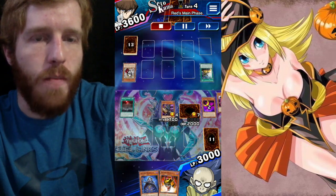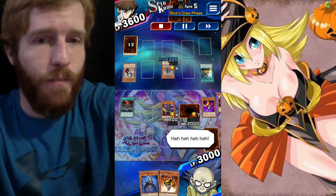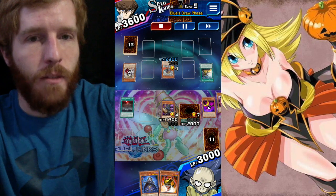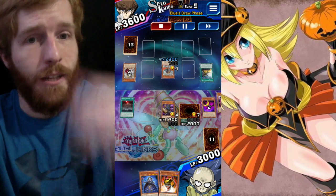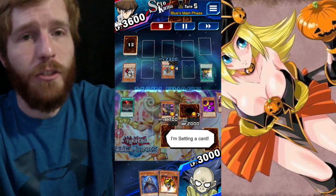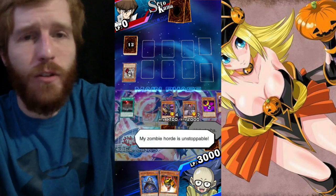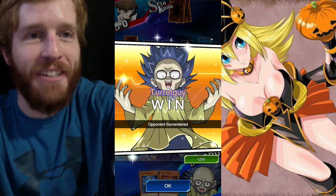I attack with Kingdom on the field, boosting my attack by 500 in the battle phase, then he summons another Triamid card and ends his turn. I think he thinks 17 plus 5 is 22, so he doesn't attack me because he doesn't want to destroy himself. He figures out it actually is 22, then scoops — rage quits because he couldn't do basic addition. That is it, those are my four replays because I couldn't get any more to showcase.